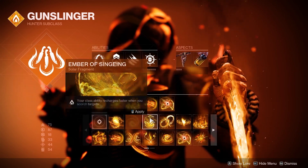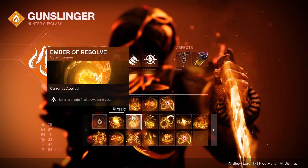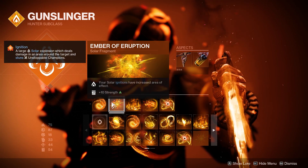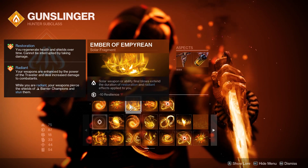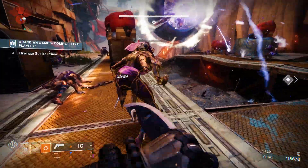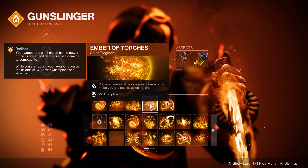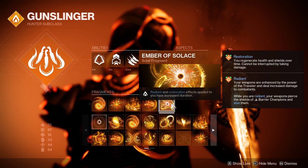Now down to the fragments. There are tons of really good fragments for solar builds, so any combination could work, but the ones I chose are: Ember of Resolve — solar grenade final blows cure you; Ember of Eruption — your solar ignitions have increased area of effect, and we get a plus 10 to Strength; Ember of Empyrean — solar weapon or ability final blows extend the duration of restoration and radiant, which we'll play off of as a weapon damage buff; Ember of Torches — powered melee attacks against combatants make you and nearby allies radiant; and Ember of Solace — radiant and restoration effects applied to you have increased duration.